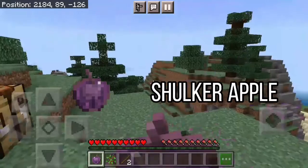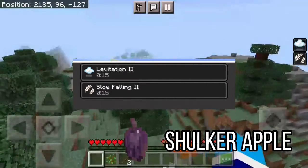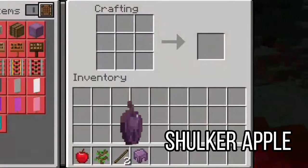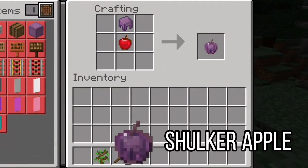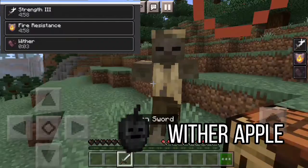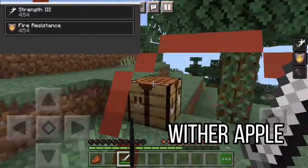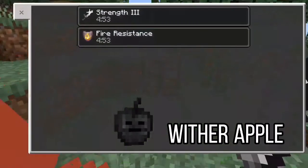Want some more expensive item apples? Try the shulker apple. It gives you levitation level 2 and slow falling level 2 for 20 seconds. This can be crafted with a shulker shell and an apple. There is also a wither apple that when eaten, gives you strength level 3 and fire resistance for 5 minutes, but it also gives you a wither effect for 5 seconds.